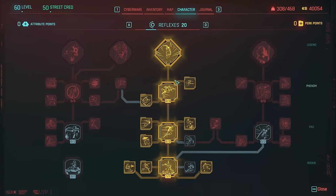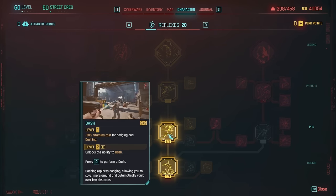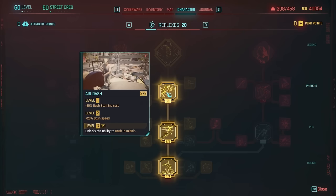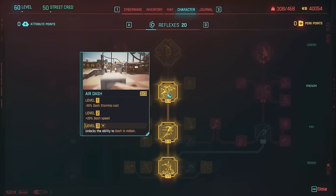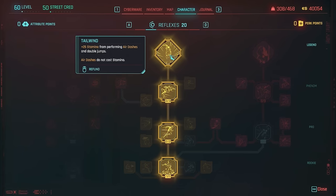Reflexes I put at 20, and a lot of these perks are fairly interchangeable. I like Slippery with Muscle Memory and Multitasker — this allows us to shoot and reload while sprinting, sliding, and vaulting. I like Parkour for the increased vaulting and climbing speed. Definitely max out Dash, put on Mean Streak, Steady Grip, and Can't Touch This for mitigation chance while dashing. Add Air Dash — the mid-air dash is great for movement. Toss on Aerodynamic with Aerial Acrobat. The legendary perk Tailwind gives plus 25% stamina from air dashes and double jumps, and air dashes do not cost stamina.